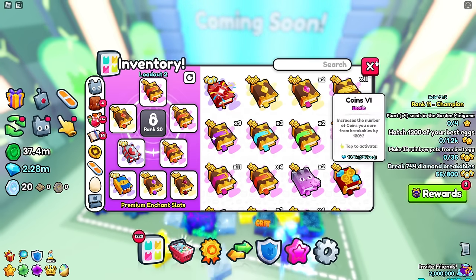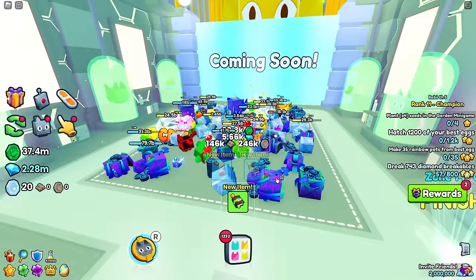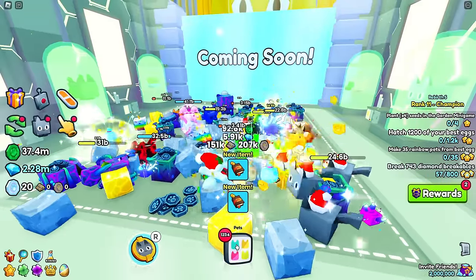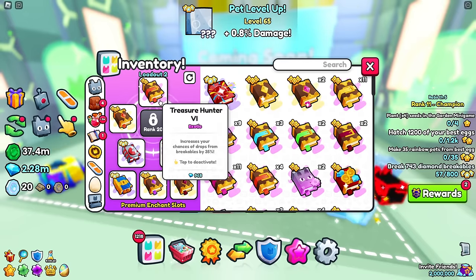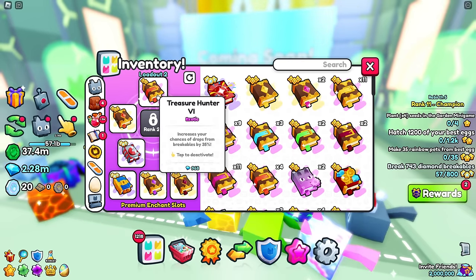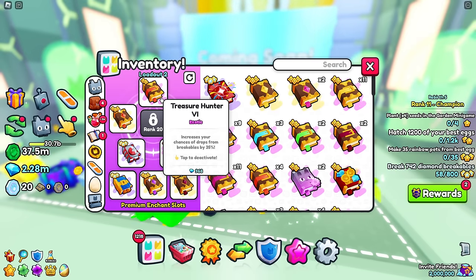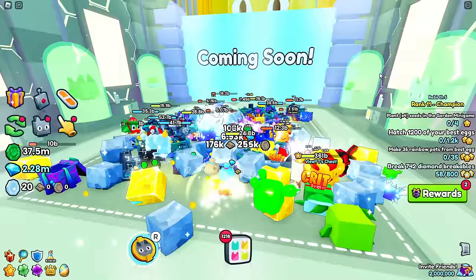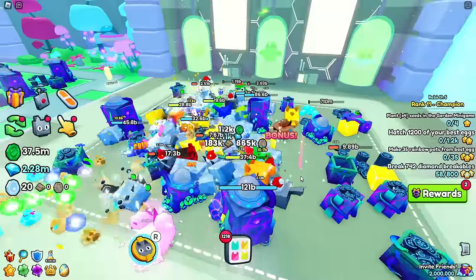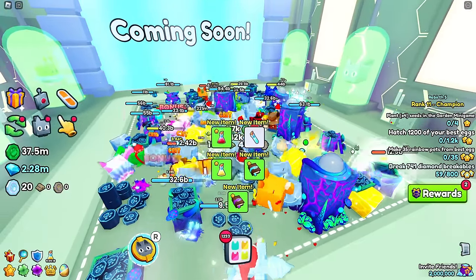Treasure Hunter books increase your drop chances from breakables by 35% per book. Every time you break something you have an extra 35% chance of getting a drop, and with multiple books that adds up a lot. When I first started doing this I only had Treasure Hunter level 3 books, but by AFK farming here I was getting so many drops that I upgraded the books over time while farming arcade tokens.